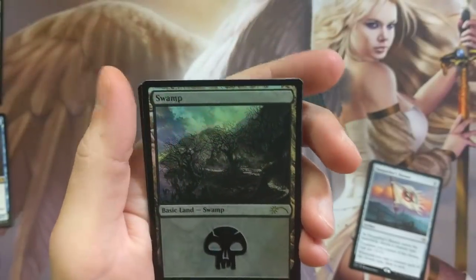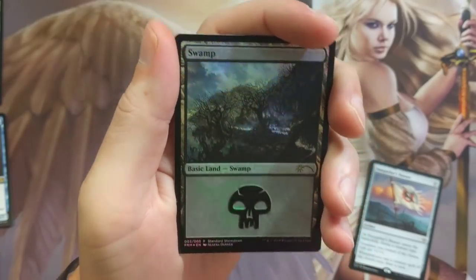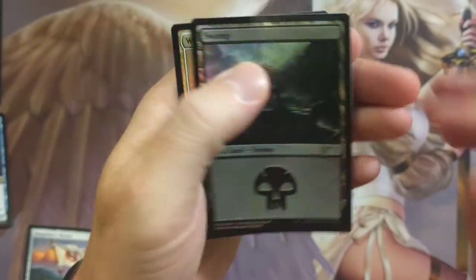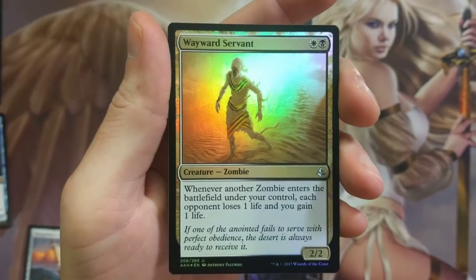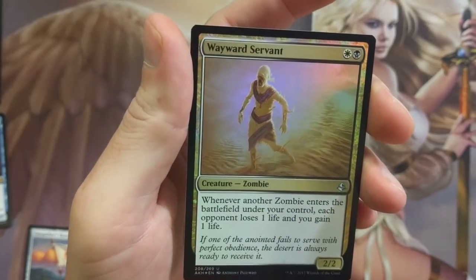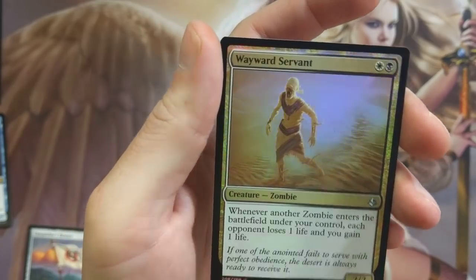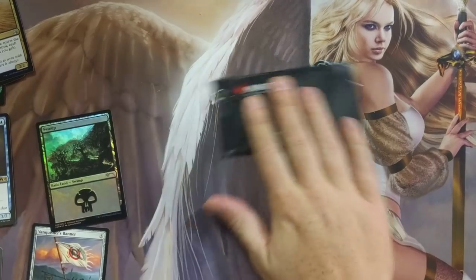Got a foil Swamp up in here — that is looking silly. Elena Danner rhymes with Tanner, Full House, anyone? No one? All right, whatever. You don't want to hear about Danny Tanner? That's fine, I don't care. Wayward Servant — foil! Whenever another zombie enters the battlefield under your control, each opponent loses one life and you gain one life. I want to make a deck with this card. I think I'm going to. I think, therefore I am. I'm going to save this one for last.